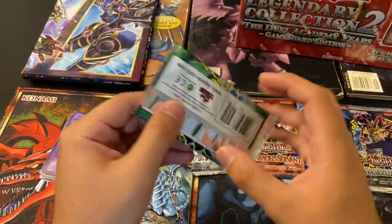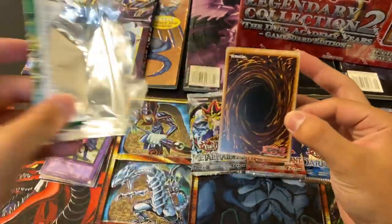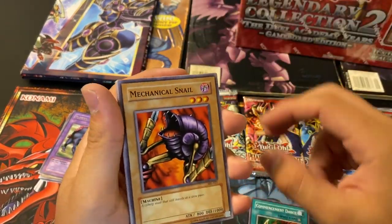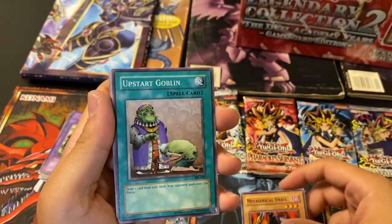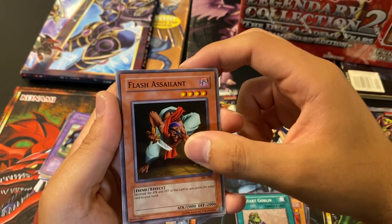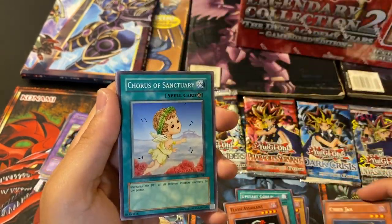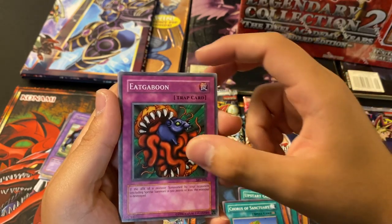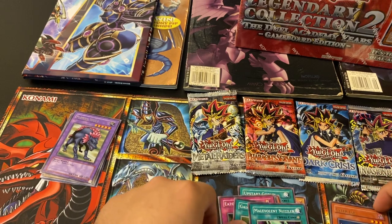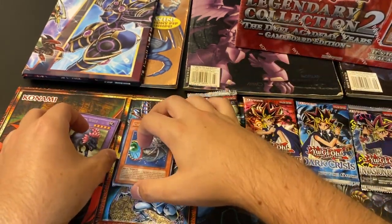Spell Ruler — I'm hoping for any toon cards, that would be just nutty. Commencement Dance, Mechanical Snail, Upstart Goblin — that's a good card. Flash Assailant, Cyber Jar — nice, and banned. Course of Sanctuary, Gaia Power, and Malevolent Nuzzler. Cyber Jar's a pretty cool card to pull. I think it's still banned. That card's insane.